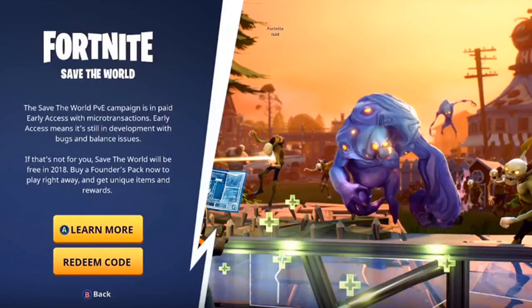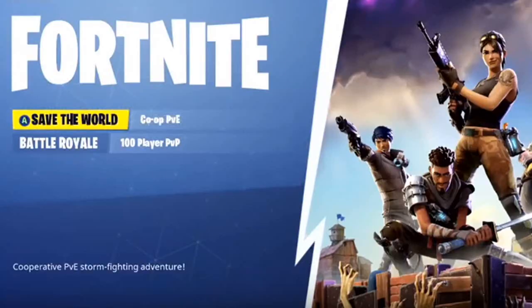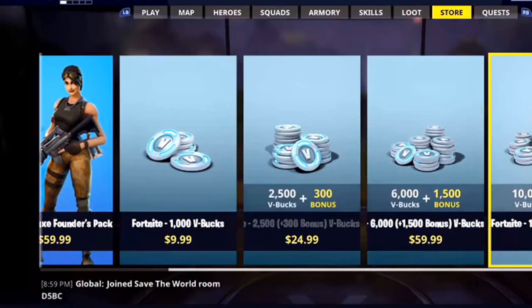If you see that message it's okay, because it means it worked completely fine. Just click confirm and it will load you into the Save the World page which says learn more or redeem code. Simply back out and you will be on the screen to select Save the World or Fortnite Battle Royale. If the error message doesn't come, simply retry the process all over again. Once you are on the Fortnite page, re-click on Save the World and you will load into Fortnite Save the World.